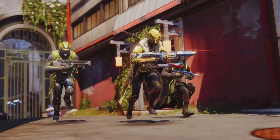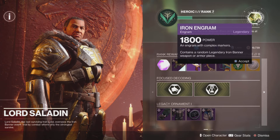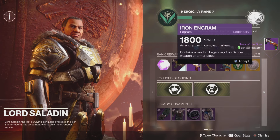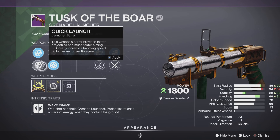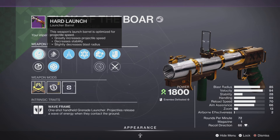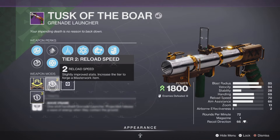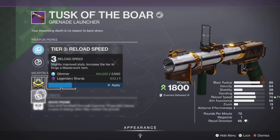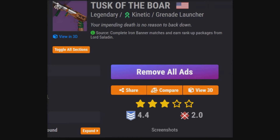Once again, thanks for watching everybody. Without further ado, ladies and gentlemen, let's get started. In order to get this, you will have to open up those lovely Iron Engram packages. Hopefully you can get a little lucky and get the Tusk of the Boar. This is a brand new grenade launcher released for this season. The roll I got is pretty good — I have Implosion Rounds, Sever, Chain Reaction, and a reload masterwork.